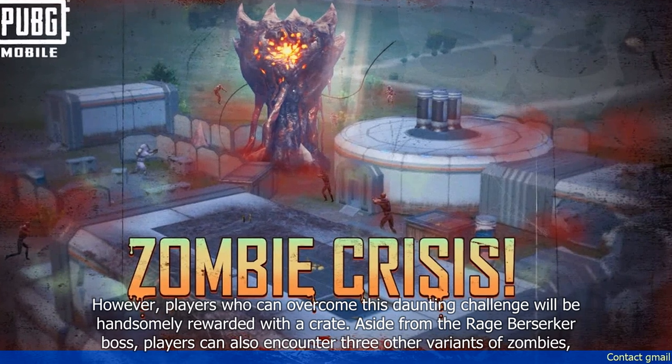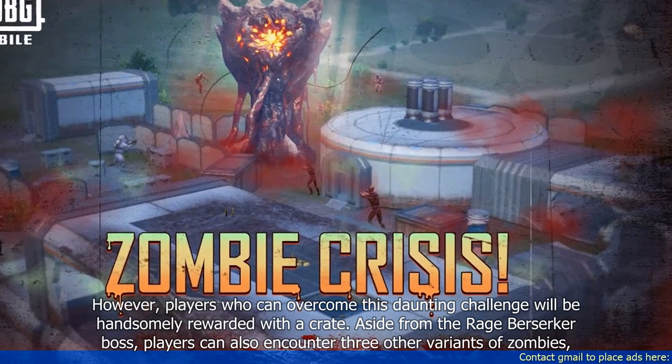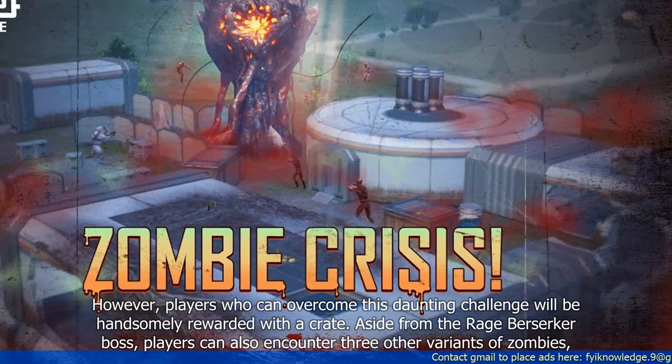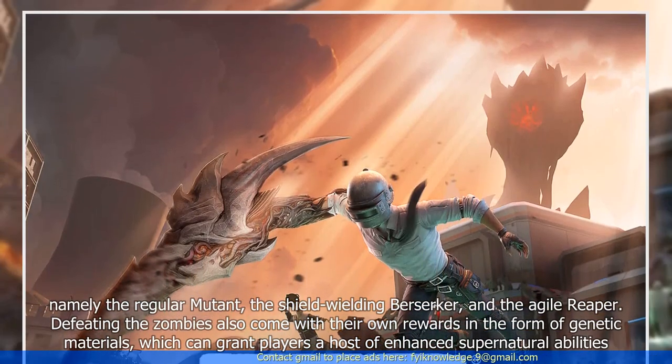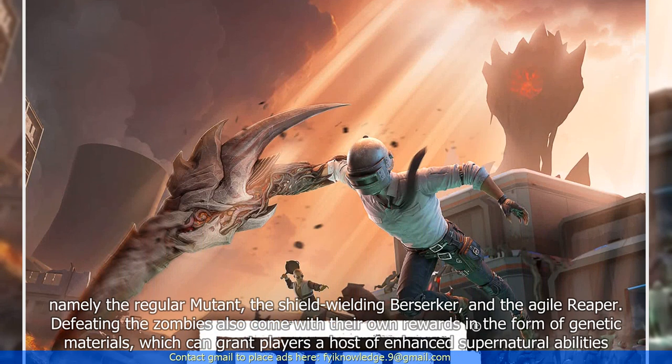Aside from the Rage Berserker boss, players can also encounter 3 other variants of zombies, namely the regular Mutant, the shield-wielding Berserker, and the Agile Reaper.